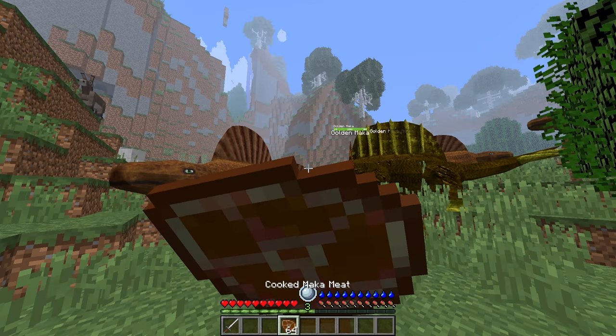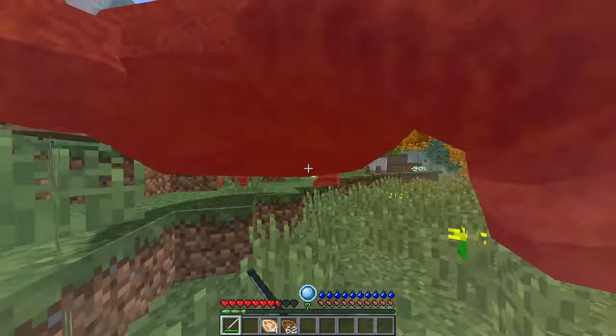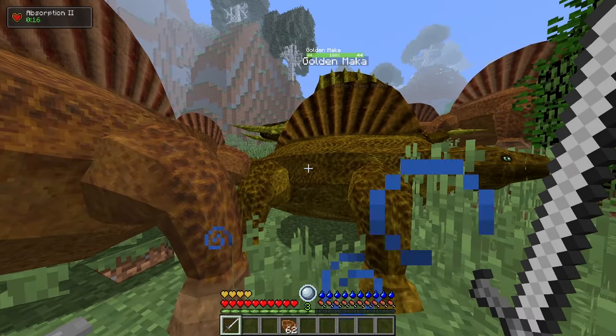Lastly, in the early game section, I'd like to mention maca meat. Maccas don't fight back. You can peacefully genocide them and after cooking their meat, they give you a few absorption hearts, which may prove very useful in any unwelcome mob encounters.